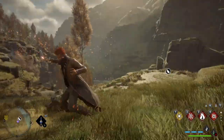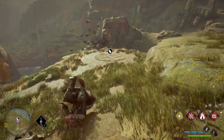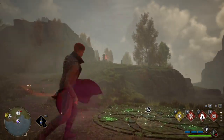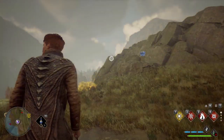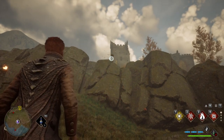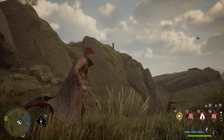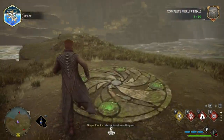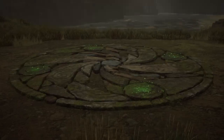For this Merlin trial you just need to break all of these objects. Another Merlin trial — this one is also pretty easy, you just have to pop all the balls that you see. But for this Merlin trial you have to light all of the braziers.